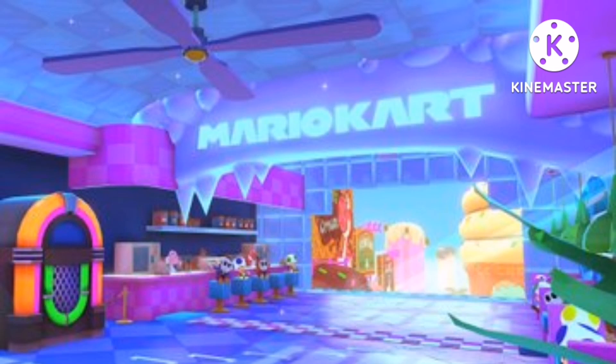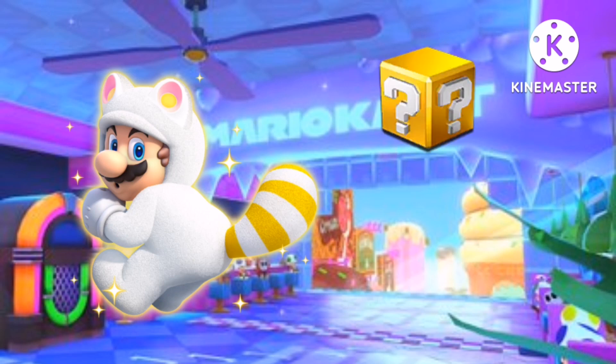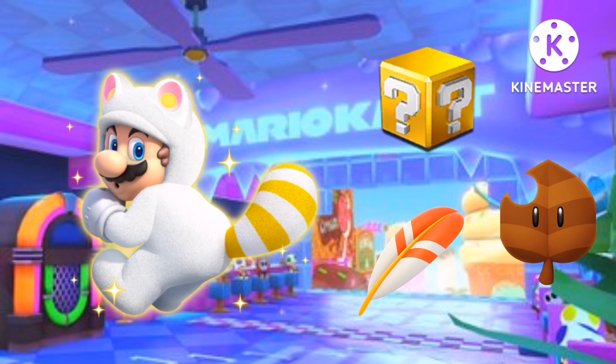For the new driver, we have White Tanooki Mario. He can have either Coinbox, Tanooki Leaf, or the unused item Feather.